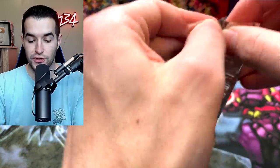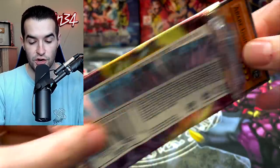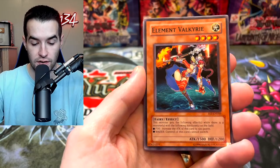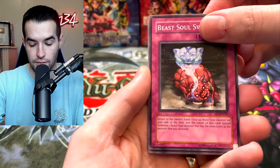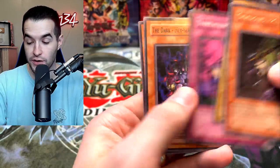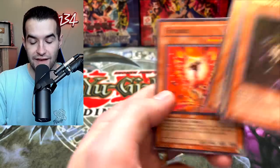Another Flaming Eternity — been good to us so far with the commons and then the ulti, let's see if it can continue. Abare Ushioni yet again, Element Burst, Element Valkyrie, Beast Soul Swap, Shadow Slayer, Space Mambo, Threatening Roar, Dark Hex Fusion, and Firebird.